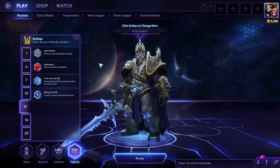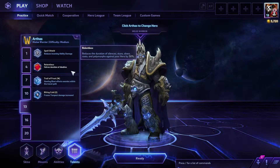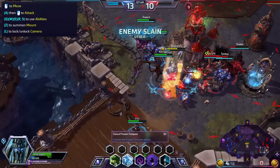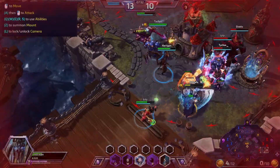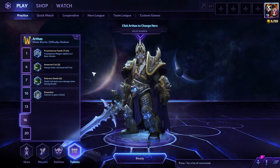At level 13, we have Spell Shield, which reduces incoming ability damage; Relentless, which halves the duration of all disables; Trail of Frost, which causes Howling Blast to affect enemies in the travel path of Howling Blast — in other words, when you cast Howling Blast at a distance away from you, everything between you and it will also be affected by the spell; and Biting Cold, which causes Frozen Tempest's damage to be increased by 50%.